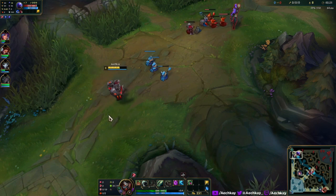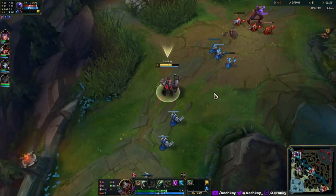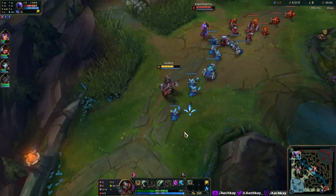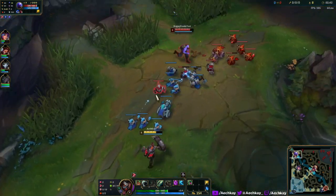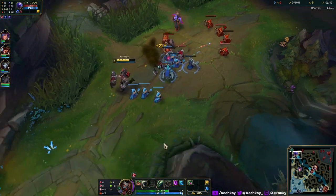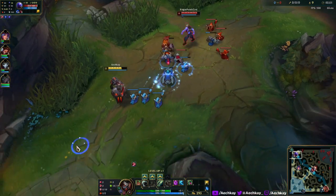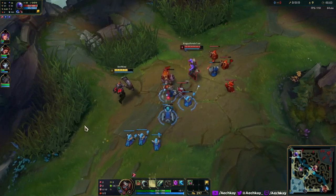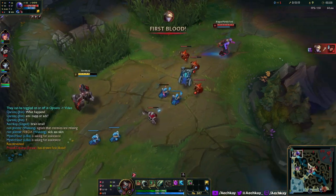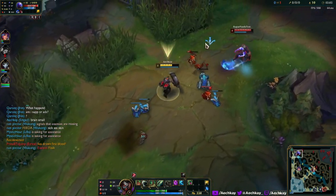We've been waiting for this skin for probably a month now - we've been waiting longer for a Singed skin in general. But damn, this looks nice. His shield's a little bulky which kind of makes sense, it's part of the theme. His backpack has these fuel cell sort of look - I guess they're supposed to be gas canisters but they kind of look like fuel cells. Kind of glowy. This is the first Singed skin that's going to have chromas with it, so that'll be very nice.